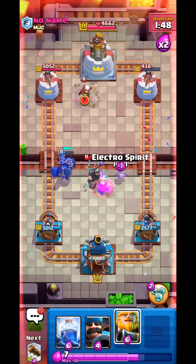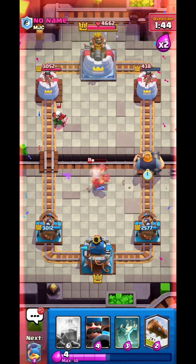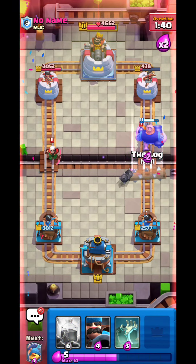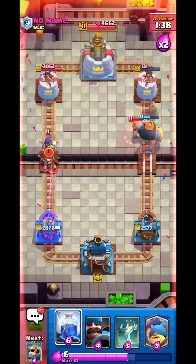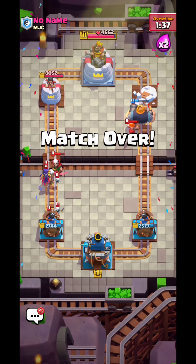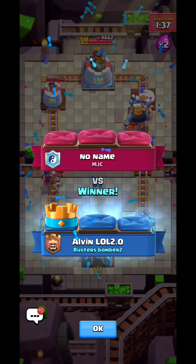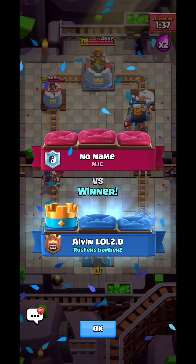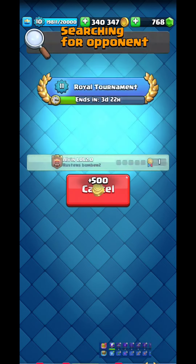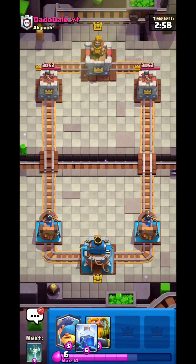Really big win there. I go Electro Spirit and Royal Giant — that gets damage, three-crowns him, and also kites the Mega Knight. At this point I already won. As you can see, prioritize defense first and then go all-in on offense. That's our first win in the global tournament.